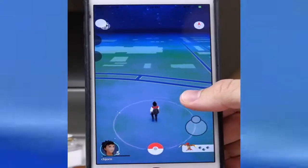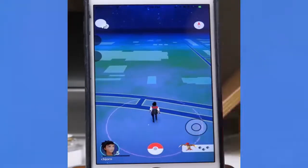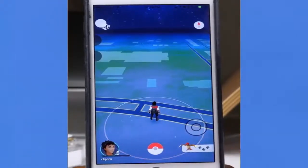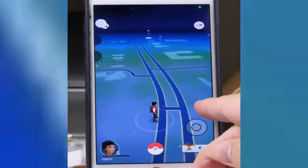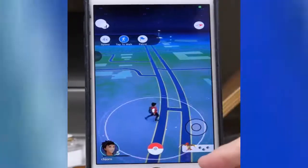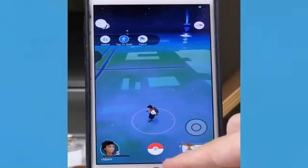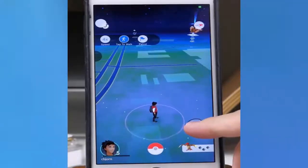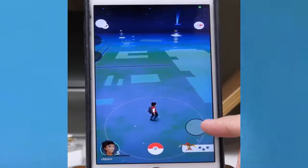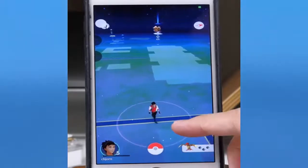One thing to keep in mind: the speed multiplier doesn't work with the joystick — you'll still walk at one times speed even if it's set to four times. Also, both tap-to-walk and the joystick use compass directions — north, south, east, and west. So pushing up on the joystick means going north, down means south, right means east, and left means west, regardless of how the map is oriented on screen.